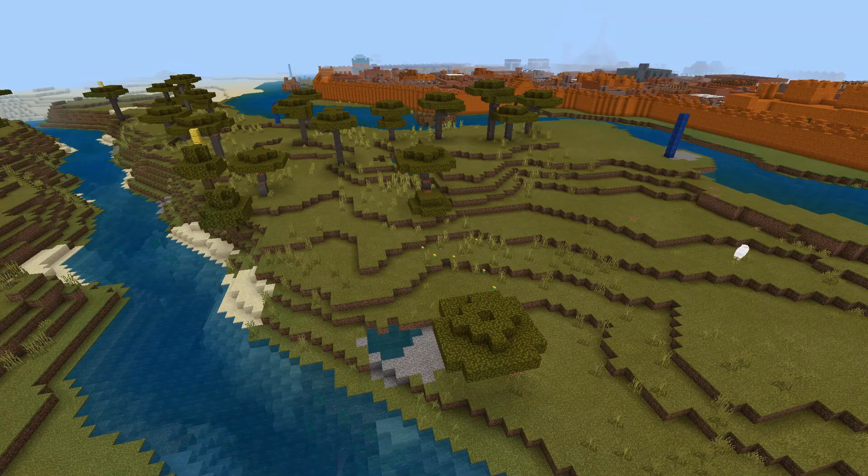Hello, and welcome to part 9 of the Mesopotamia series. In this episode, I'm going to be carrying out the plan that I made last episode, which was to make outlying villages around the city-state to work the farmland I'm planning to make, to work the fields that surround the city-state.